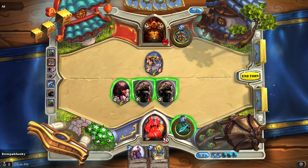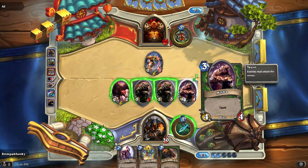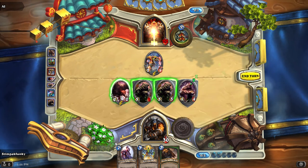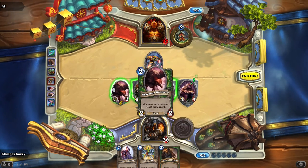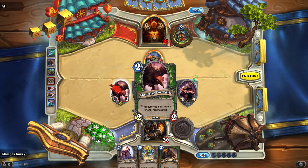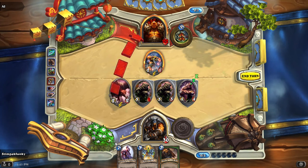Let's toss out an Animal Companion. Random Animal Companion is going to be Misha — a 4/4 with Taunt. Misha is Rexxar's pet bear if you're a fan of the WoW mythos. Since I played a creature I got to draw a card because of my Starving Buzzard. I'm going to go ahead and attack Garrosh directly.